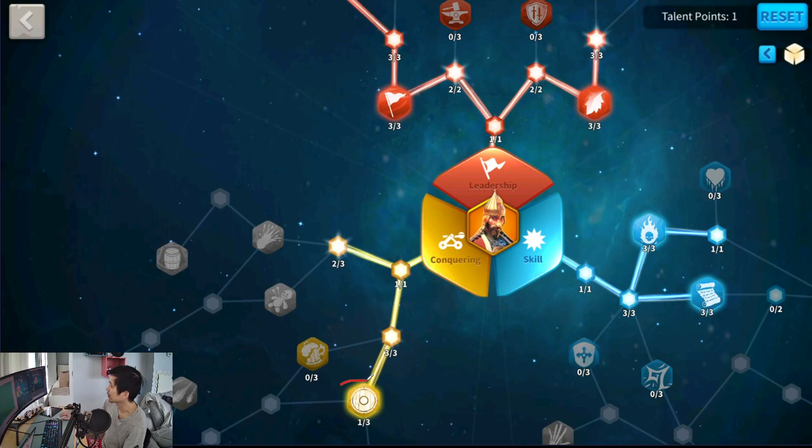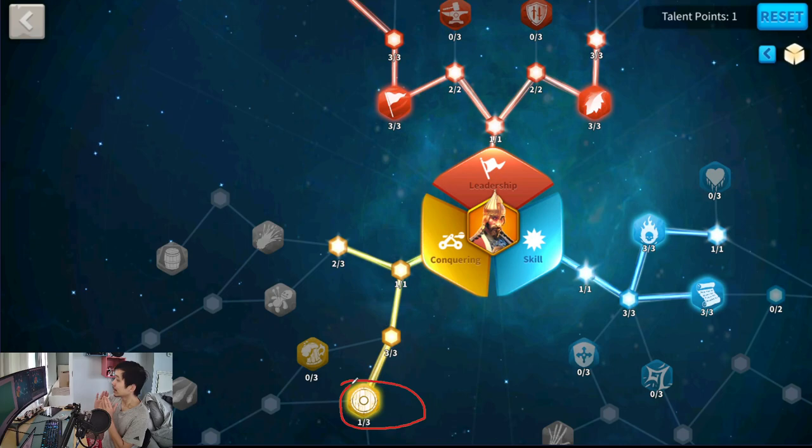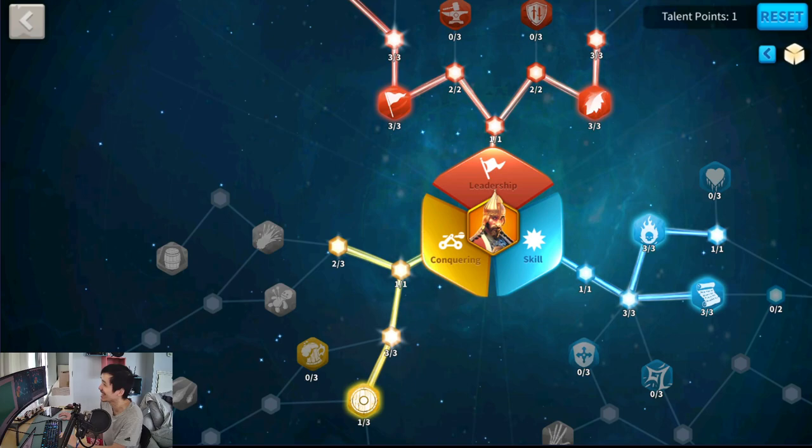And the last test is I am running with the buckle shield — only 1 skill point in the buckle shield. Let's go right into the video here. Maybe you'll understand better. Anyways, let's go to the video side by side.